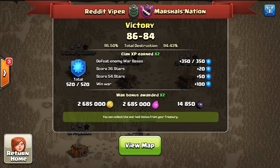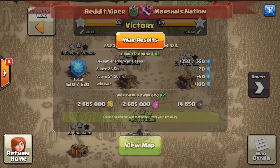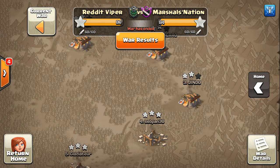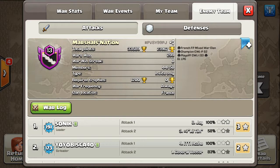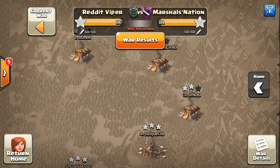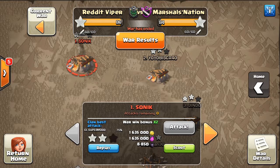Bonjour, boys and girls. This is Drake from Reddit Viper, bringing you the next WarTech Highlight video. This time from a random midweek spin versus Marshall's Nation. We came away with the victory 86-84, and edged them on percentage as well. The breakdown was 3-10 for us and 3-9 for them, so we had a 1-10-10 advantage. Marshall's Nation is a French clan and was in CWL Invite Season 3. Shoutout to them for the good war, and we'll just jump right into our replays.